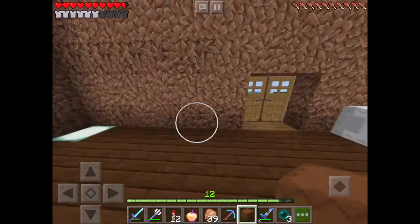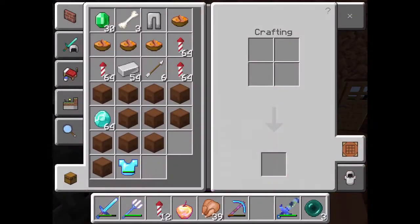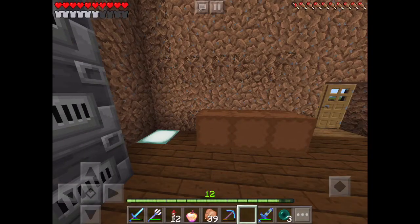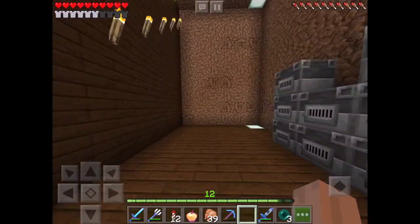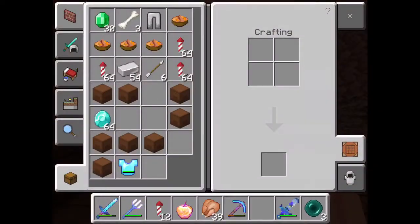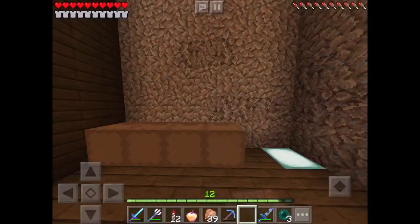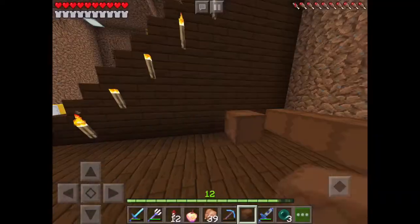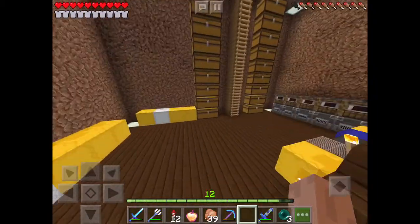These shulker boxes are just going everywhere. I could put the shulker boxes in the chest, but the home would just feel less empty — I like my homes to feel full sometimes in Minecraft. I need to put my chest plate on. This is going to take a while to place all these down. Placing down blocks is one of my least favorite things in Minecraft, but that's pretty much the aim of the game. It just takes so long.